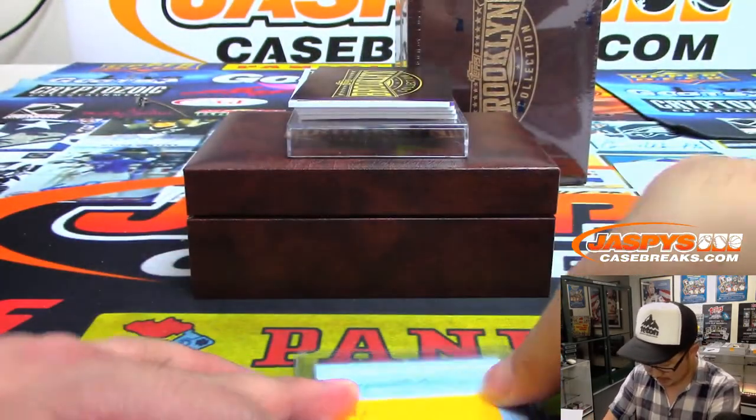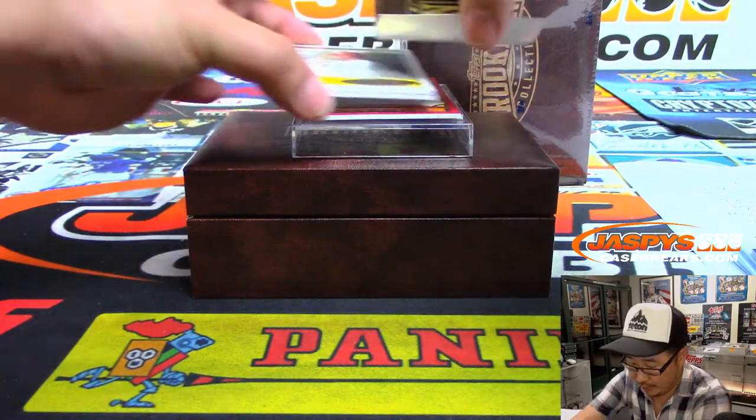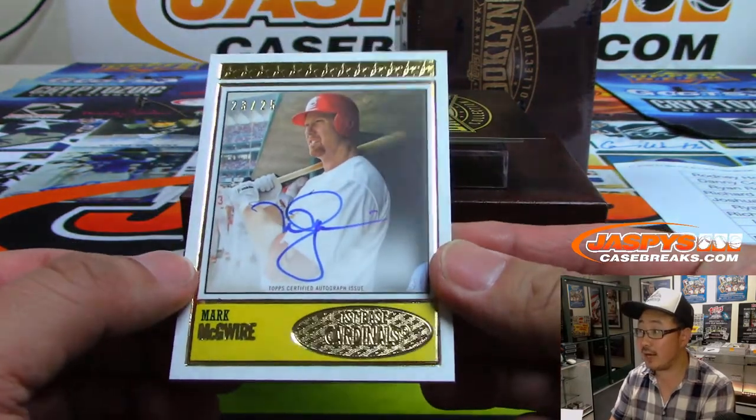Thanks for grabbing Gleyber Torres straight up. We've got Big Mac Mark McGwire, Cardinals edition, 23 out of 25.